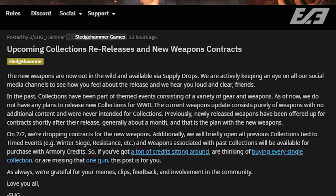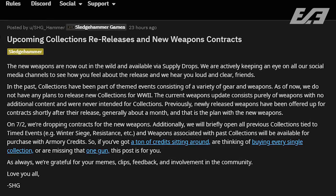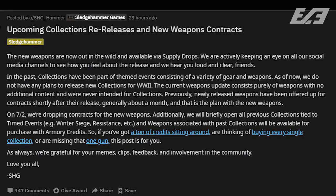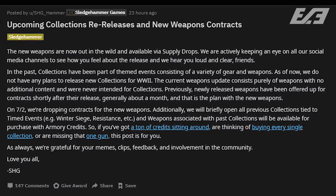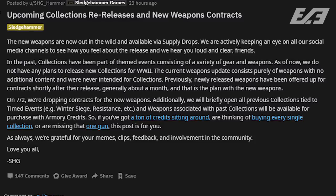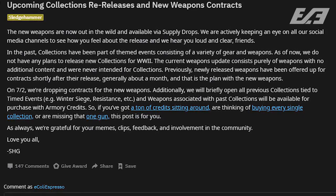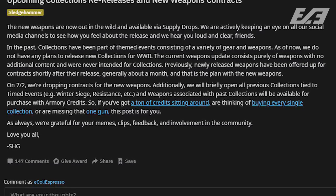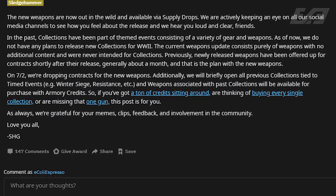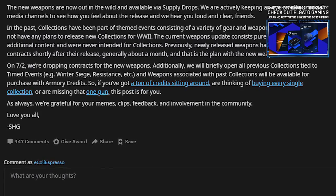The new weapons are out in the wild and available via supply drops. We are actively keeping an eye on all our social media channels to see how you feel about the release and we hear you loud and clear. In the past, collections have been part of themed events consisting of a variety of gear and weapons. As of now, we do not have any plans to release new collections for World War II. The current weapons update consists purely of weapons with no additional content and were never intended for collections. Previously, newly released weapons have been offered up for contracts shortly after release — generally about a month — and that is the plan with the new weapons. On July 2nd, we're dropping contracts for the new weapons. Additionally, we will briefly open collections tied to timed events — for example, Winter Siege, Resistance, and so on — and weapons associated with past collections will be available for purchase with armory credits. As always, we're grateful for your memes, clips, feedback, and involvement in the community. Love you all, SHG.